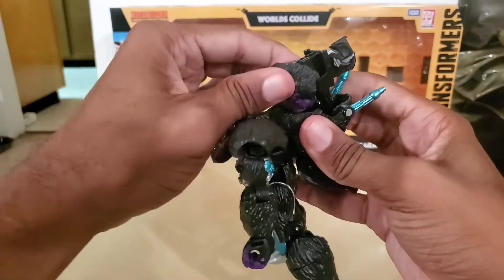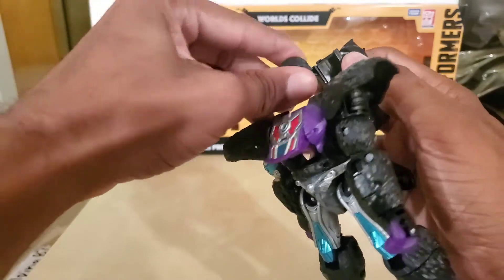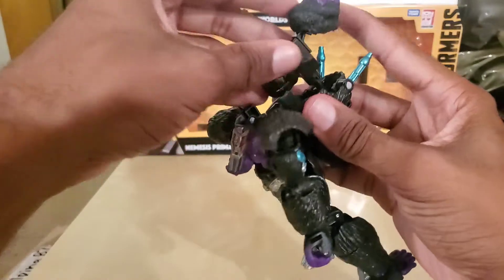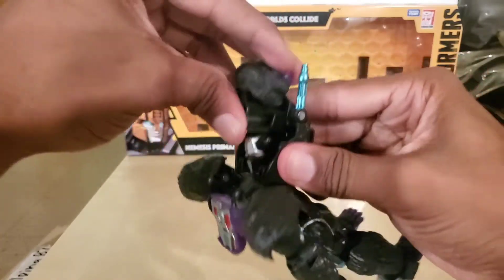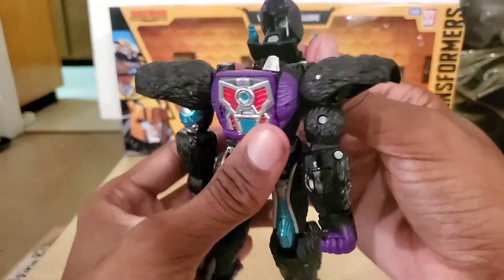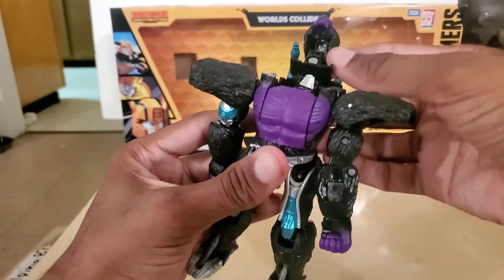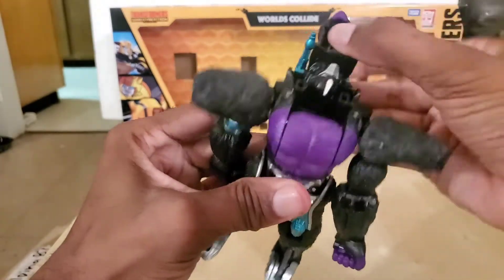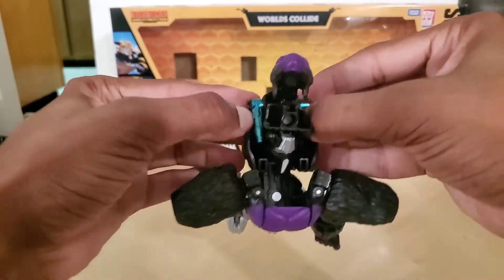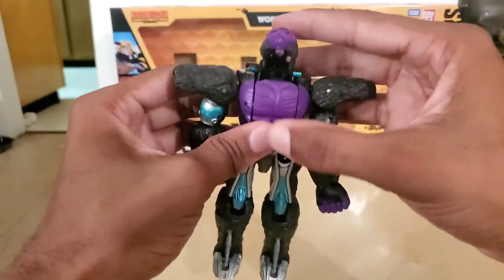Take the monkey head, bring it out, and turn it around. Push down and bring this down. Turn this around. Before you close up the chest, you need to flip this piece around. Bring this forward — you have the option to leave the guns up or leave them down. I'm going to leave them down.